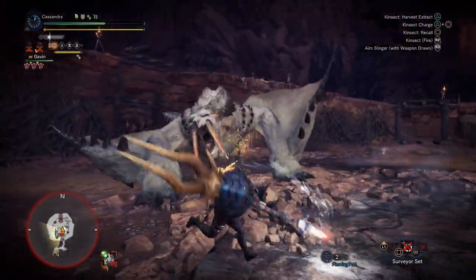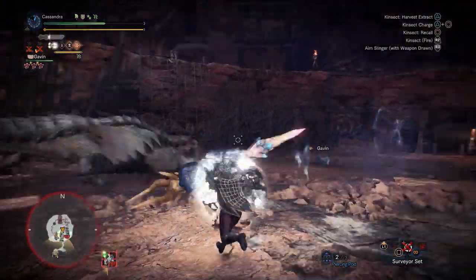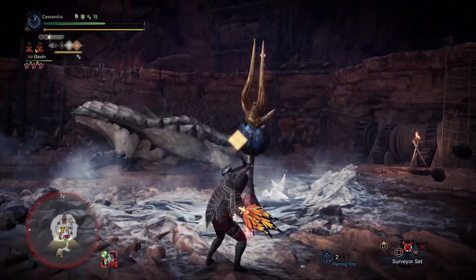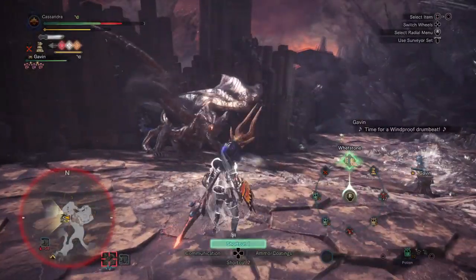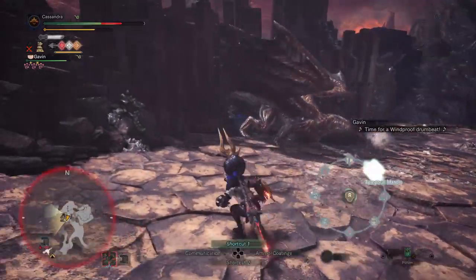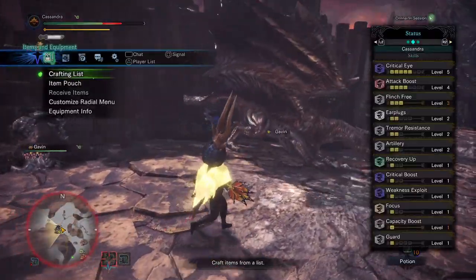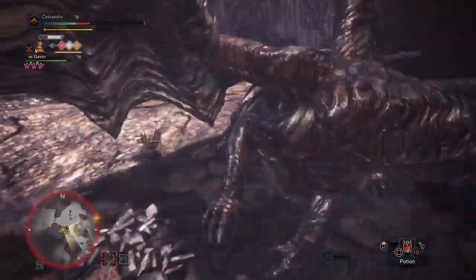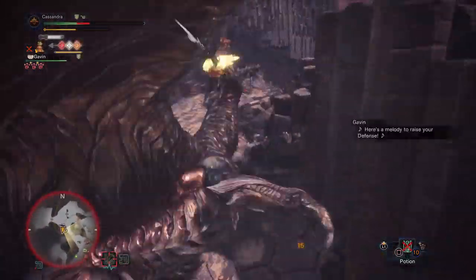Previously, the orange Kinsect gave minor reduced knockback, akin to 1 or 2 levels of Flinch Free. However, now the effects are as follows. The main buff is that with the Triple Extract, provided that you have 2 points already in the Earplugs skill, you can now receive the full benefit of complete roar nullification.